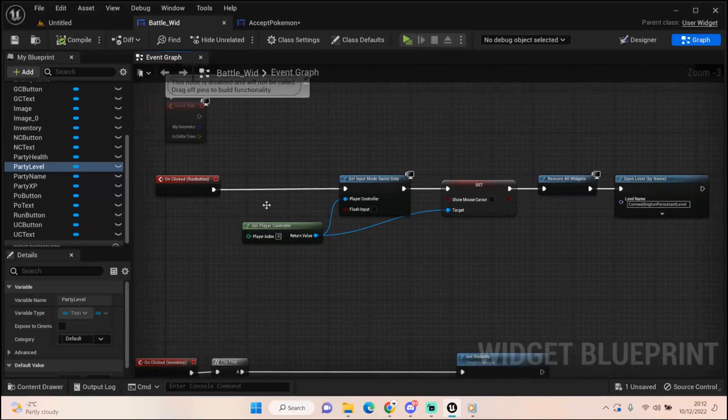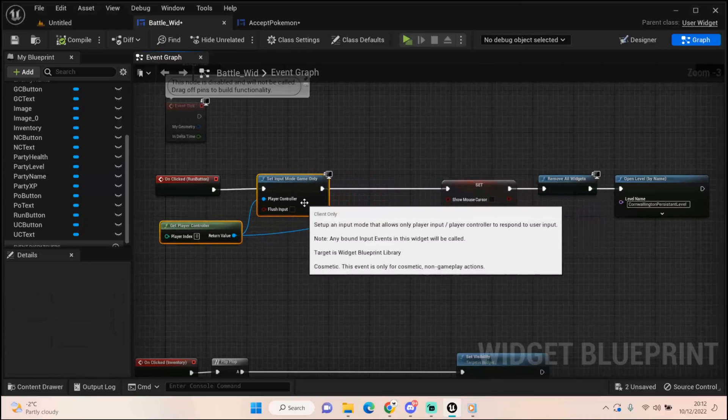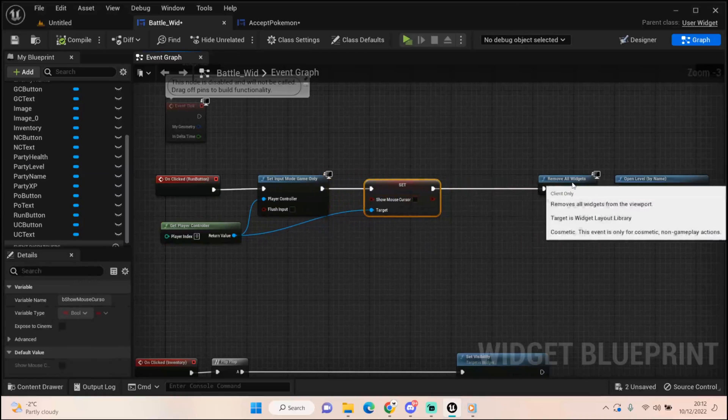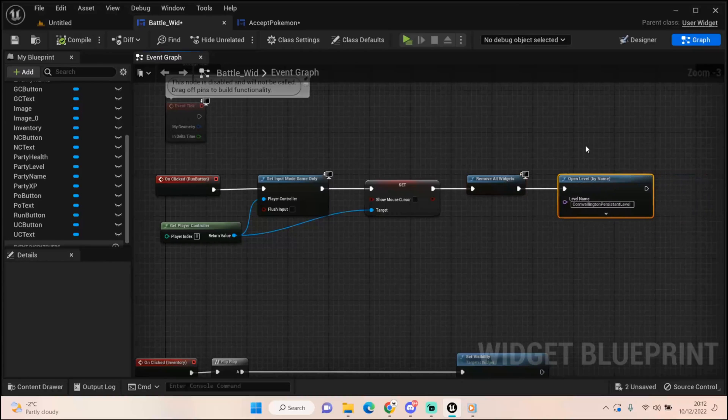For the run button, all I've done is get the player controller, set the input mode to game only, set show mouse cursor, remove the widgets, and open the level.